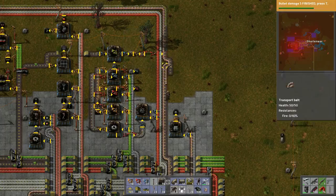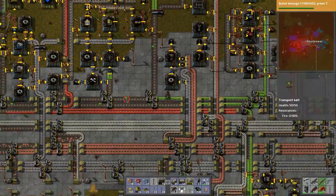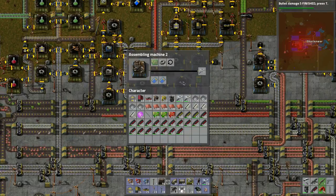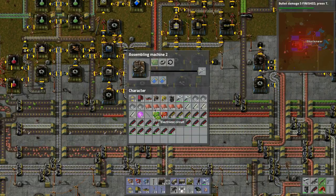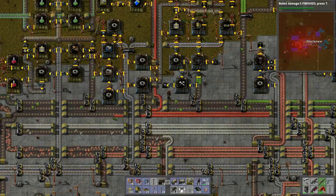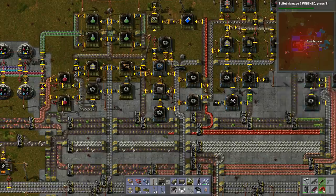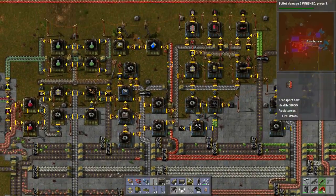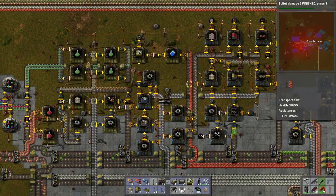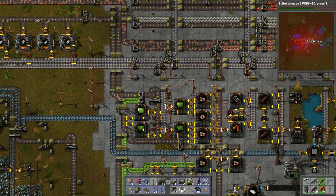Because we did the research, things are kind of producing, but I'm noticing that we're running out of circuits. They're being sucked up by this thing to produce. So if we put those in there to produce these repair kits — we use circuits here and here for these guys, as well as advanced circuits.